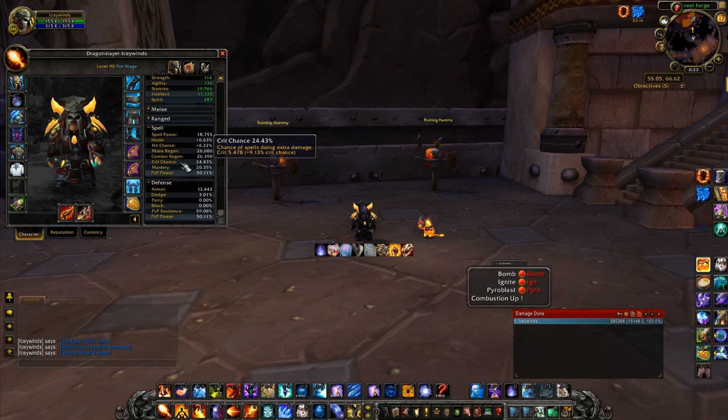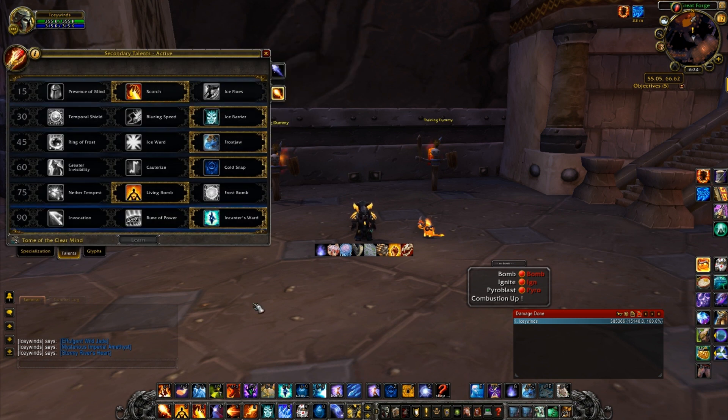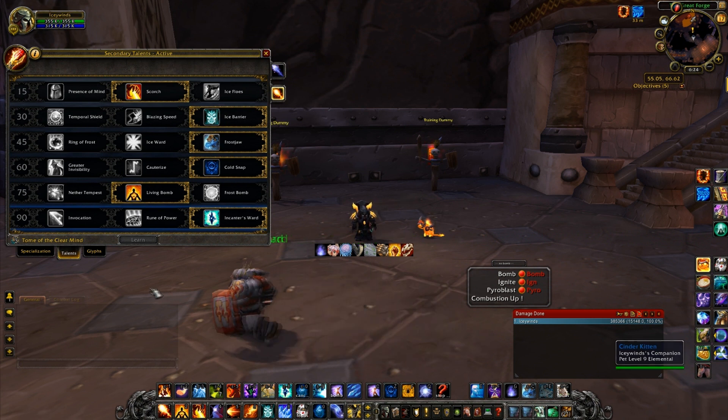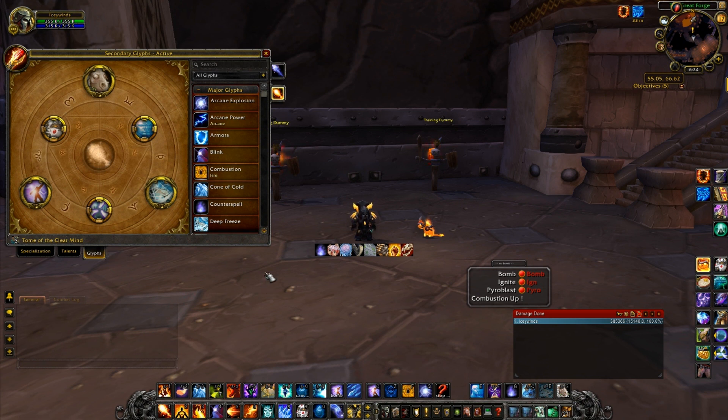For your talents, you want something like this, but I highly stress: in PvP you should use what you're most comfortable with — there's no real right or wrong answer. The only things I sometimes swap are Frost Nova to Ring of Frost, and maybe Cold Snap to Cauterize, but I'd probably stay with Cold Snap. Feel free to copy mine or experiment with your own play style.